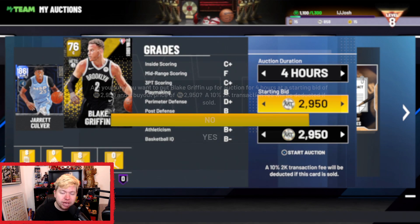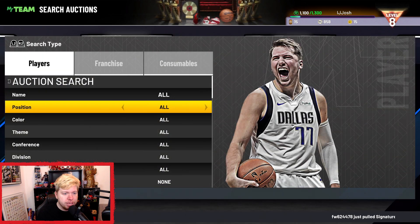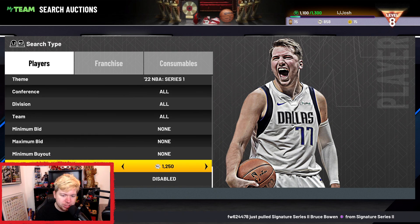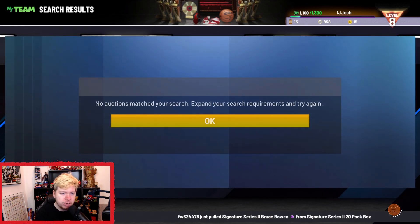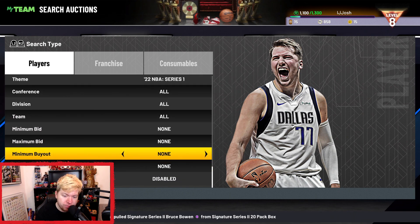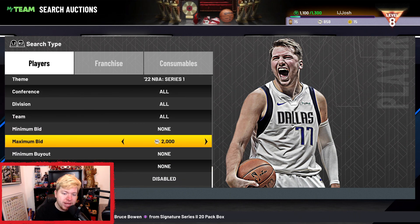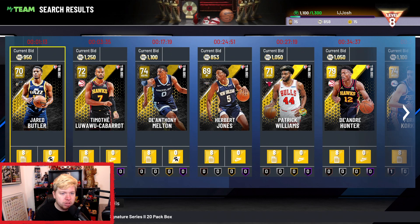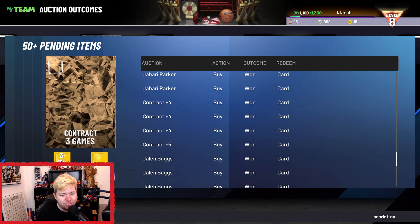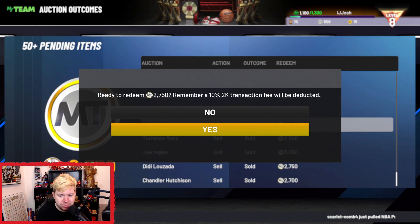Another way you can do this is: if you go to Gold Series 1, because you know roughly what they go for — about 2,400–2,500 — you can just bid on them if you'd rather do that. Bidding also gives you the option of an auction house refund. I don't have any MT to bid on these right now, so I'm going to quickly redeem some — we have 2,500, 2,700.